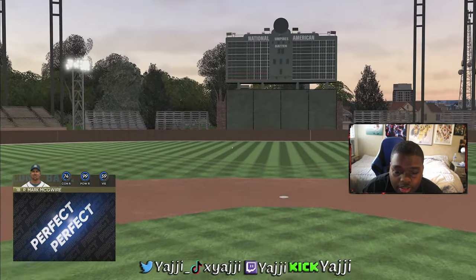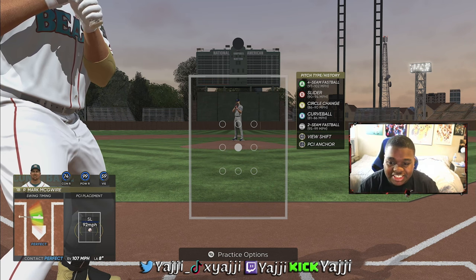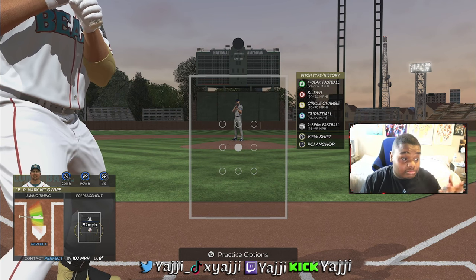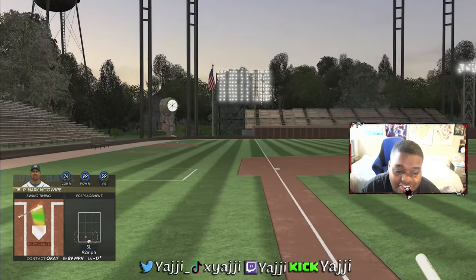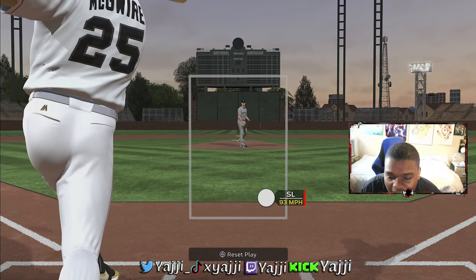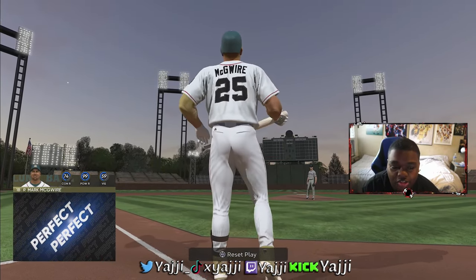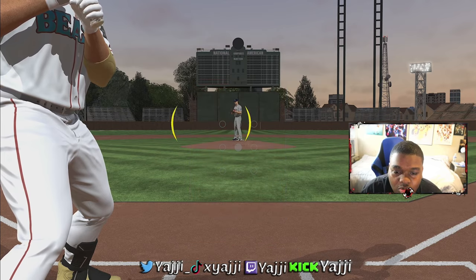You want to be able to track that pitch. Off-speed pitches like a slider, circle change, or curveball all have certain movements you have to keep track of. In a baseball game it can be difficult, but you have to understand each of these pitches and the angle they're going. You can tell more going down, or going right — you just have to keep track of how these pitches move out of the pitcher's hand.